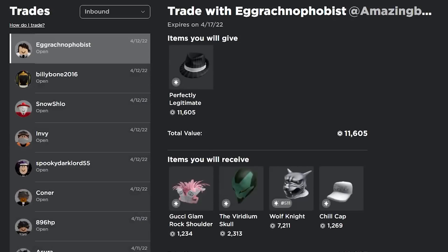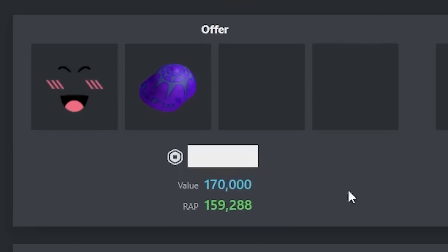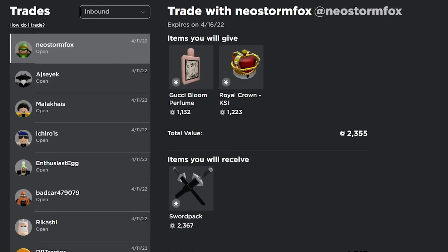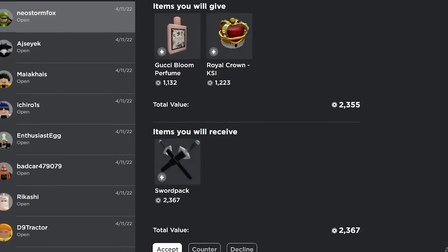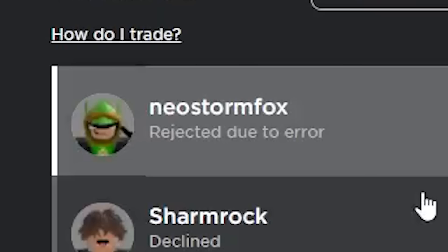This one isn't too bad, it's 170 for 177 and I am upgrading, but it's still a little bit too much. Finally we actually have a trade I can accept — it's the Gucci perfume and the KSI crown for the sword pack. It's a nice upgrade and a winning wrap, so I'm just gonna accept this one and pray it goes through.